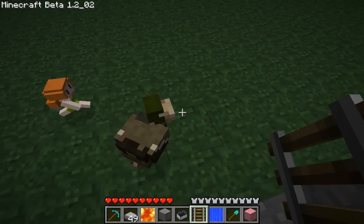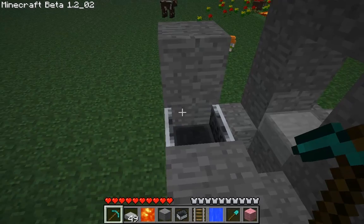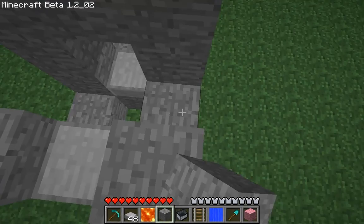Now place a minecart rail here, and stone here, a minecart here, and on the minecart is a stone slab. So again, that you can step into the lava.